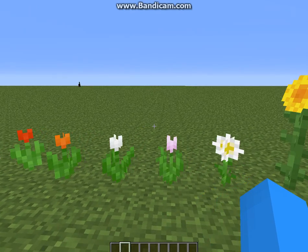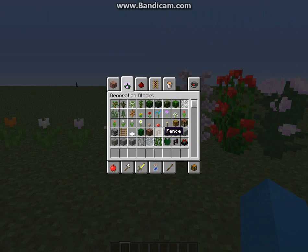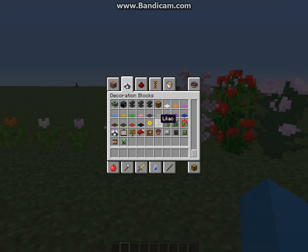So here are all those ones right here. And now if we scroll down, there is more. We have the sunflower, the lilac, rosebush, and the peony.